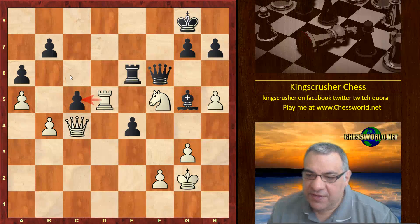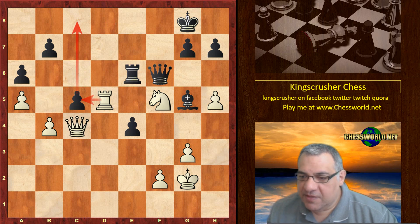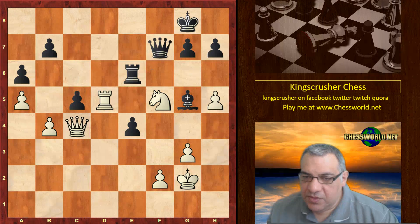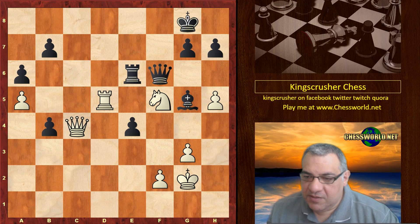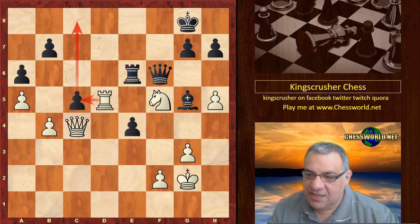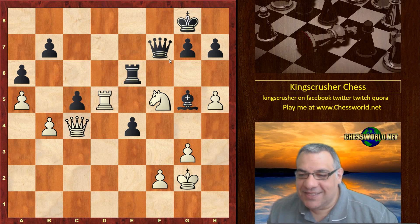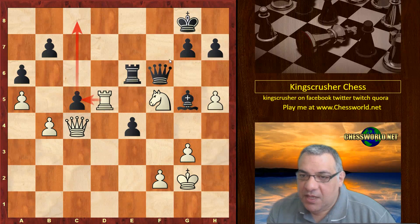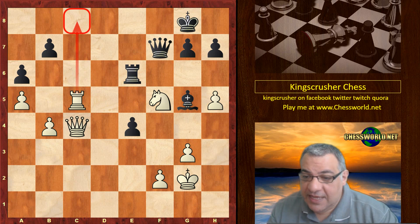c5 opens up potentially this diagonal to get a nasty pin. d-takes, Queen c4 immediately threatening horrible stuff. The principal threat is Rook takes c5, making use of that pin. We have Queen f7 — if c-takes, b-check and the rook drops. d6, it's pretty bad. Queen f7 is the game continuation. So Rook takes c5 with the strong threat of Rook c8, this is very nice for White. h6 is played.